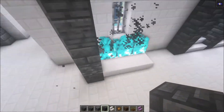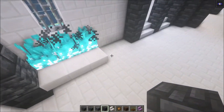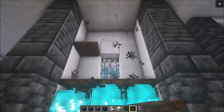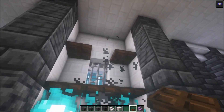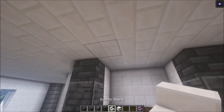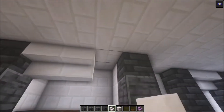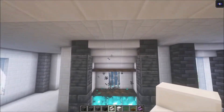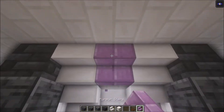You want to do this on this side as well. Then place your trapdoors right around the edge like that, and underneath as well. Then add some stairs on there — another one like that. You can actually change this up with the copper one.